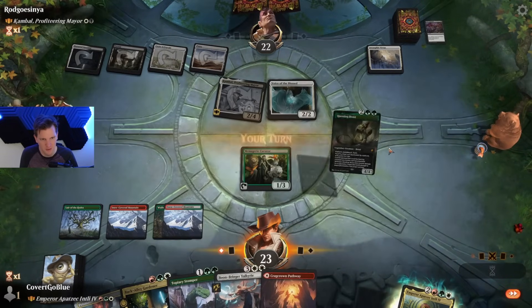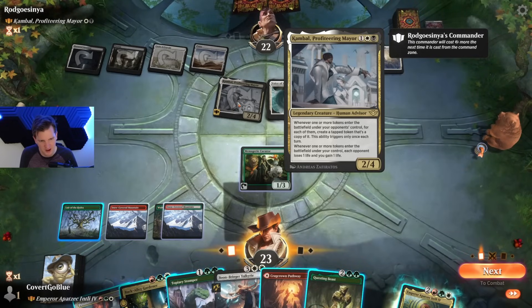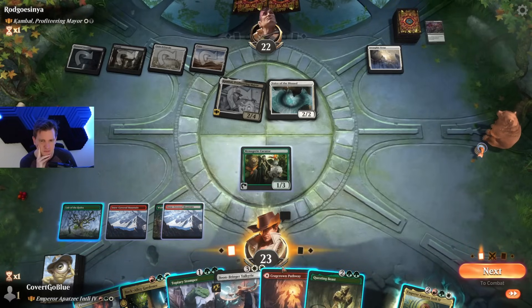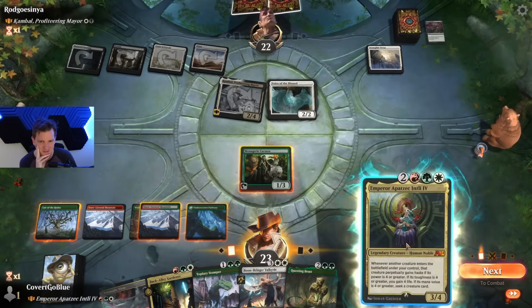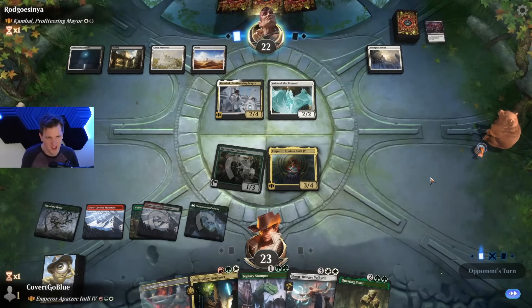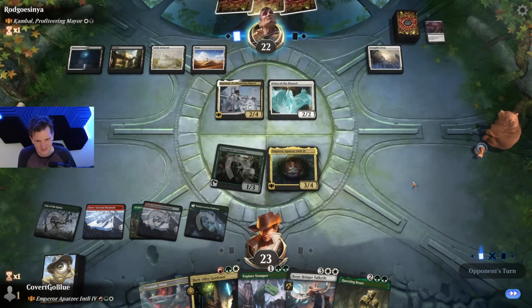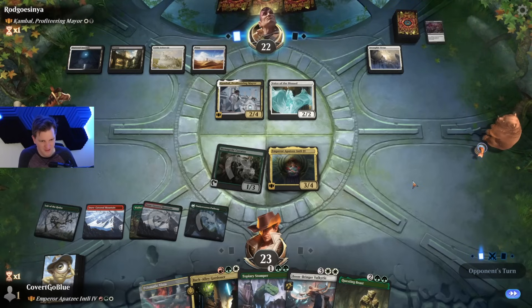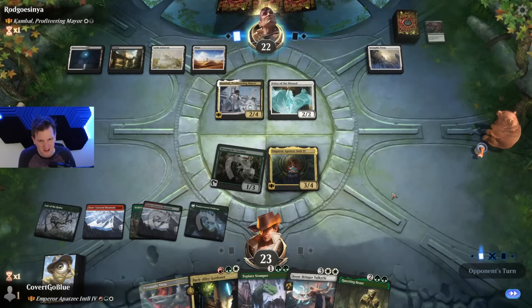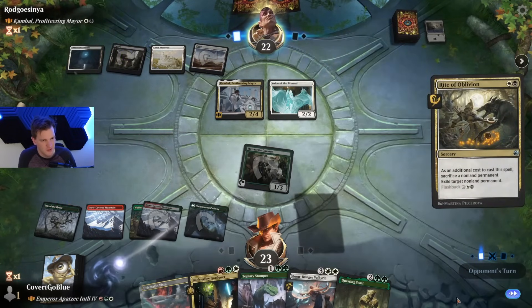Voice of the Blessed can get bigger — it's whenever they create a token we lose a life and they gain a life. Do we fire up the commander again? Seems good — it's what the deck does. Oh, because it's my only white source. Wear them out — you got to run them out of removal. What else can you do? Most decks in Brawl are either no removal or all removal. You identify which one and try to run them out of it. If they spend a lot of it on the commander, hopefully you find another value engine — the Gardener might really help.